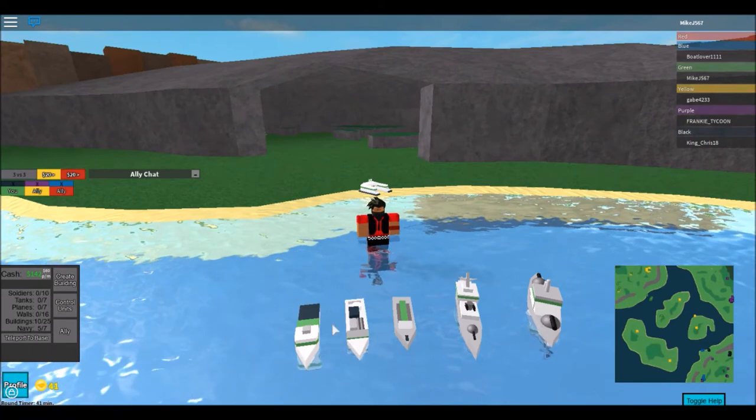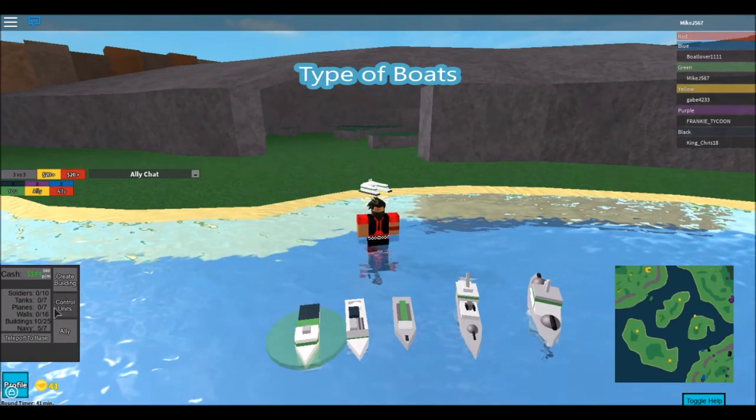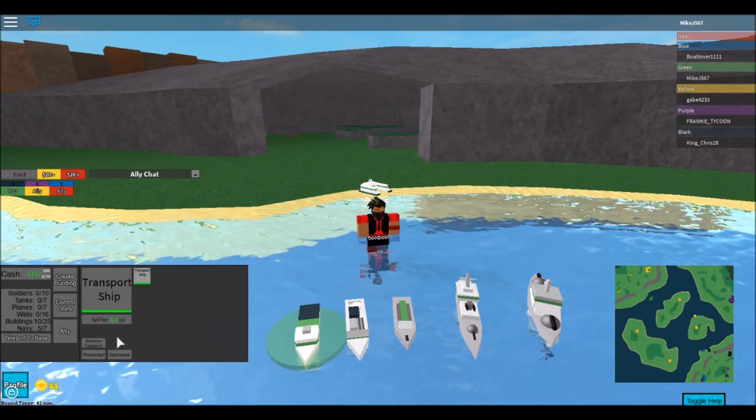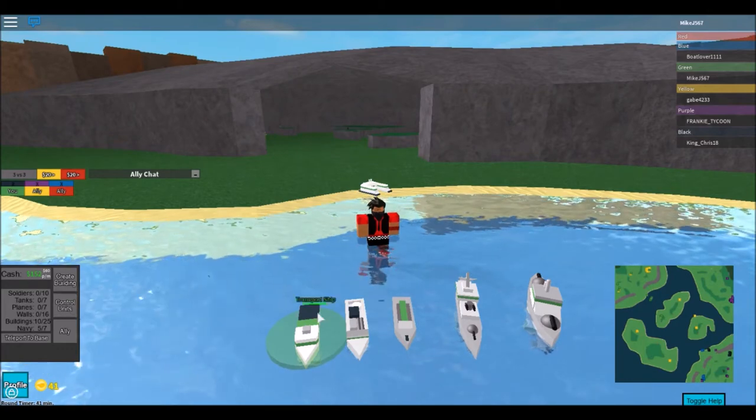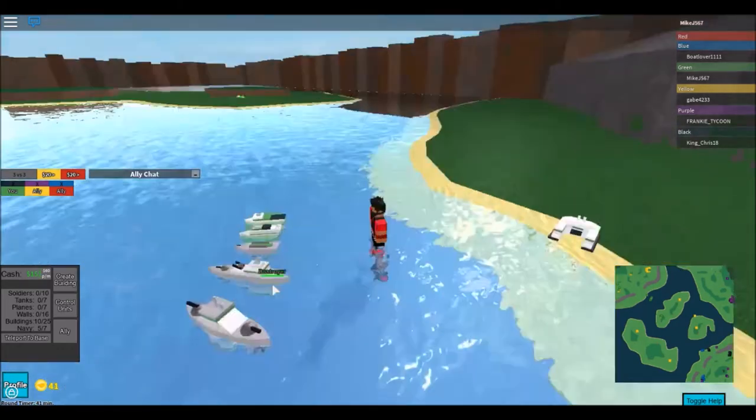Here are all the ships the dock has to offer. The transport ship is almost like the transport plane - it can transfer soldiers or tanks, and you can see how many soldiers or tanks are in it.